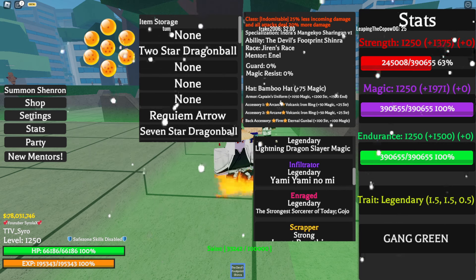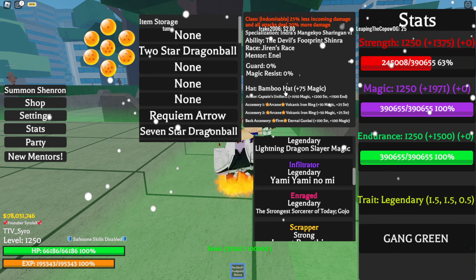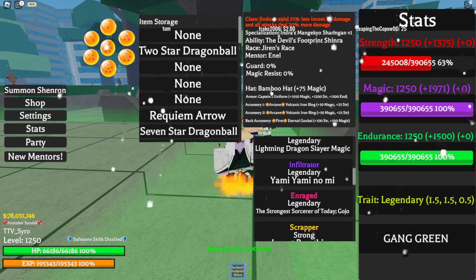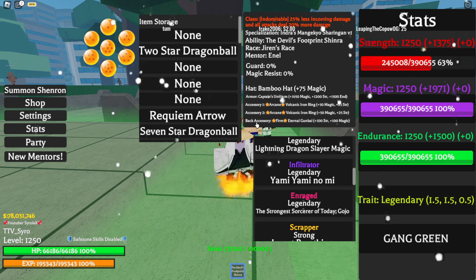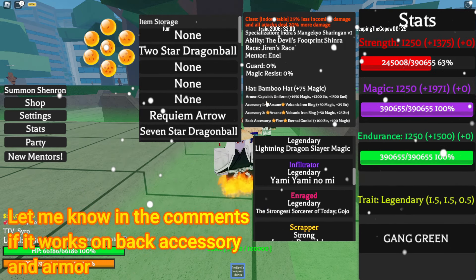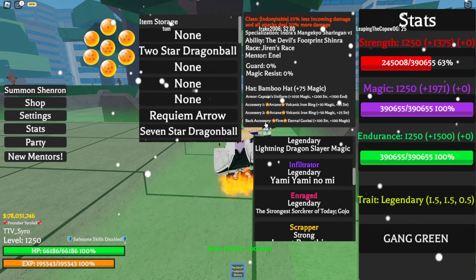That's basically how you do it. I'm not sure about armor — I know it doesn't work for hats for sure, because I tried that. I had arcane on a hat, equipped the bamboo hat, and the enchant just got removed. Back accessory I have not tried either. So accessory slots one and two are guaranteed to work. Armor and back accessory — not sure — you can play around and test it yourself.